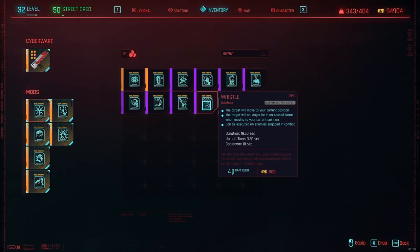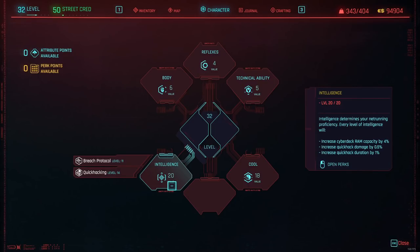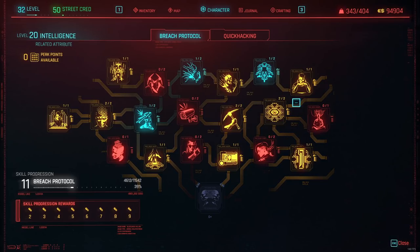So, when you go to the skill system, you definitely want to get Intelligence to level 20. Intelligence is pretty much everything you need for a quick hacker slash Netrunner build — it has all the perks that enhance your hacking. Get it to level 20 as fast as possible. I will go over most of these perks, starting with the essential ones and gradually moving to the less essential or useless ones.